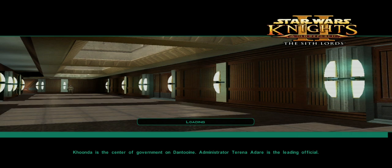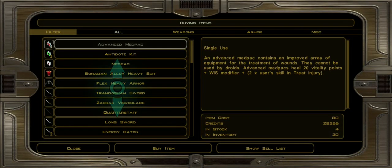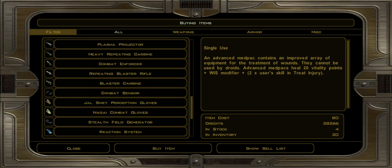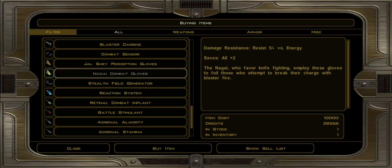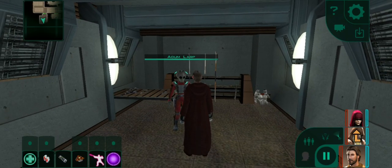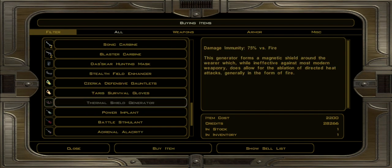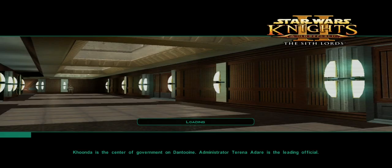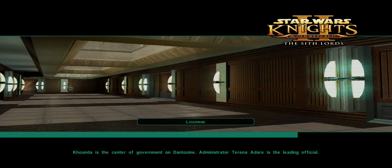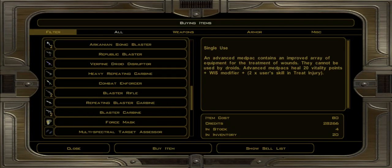So this guy spawns infiltrated gloves. Some people tell you it's a premium merchant - I wouldn't call him that. Like, if the reaction system counts as premium for you... by the way, his inventory is set so I think he would be great as a second planet to visit, and probably bail.